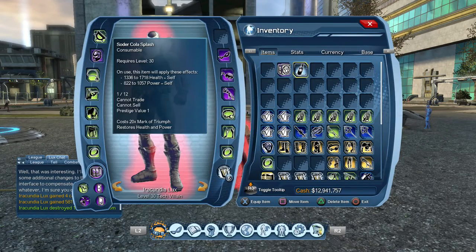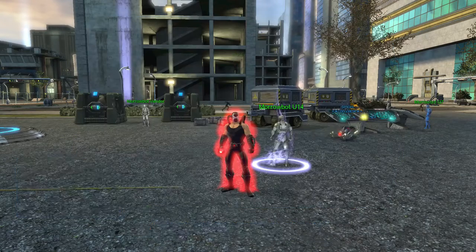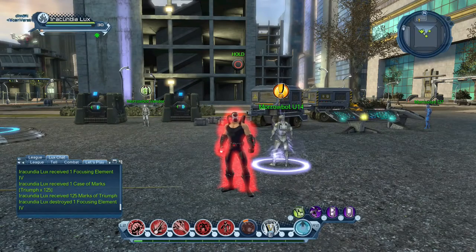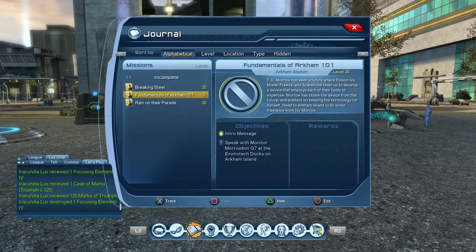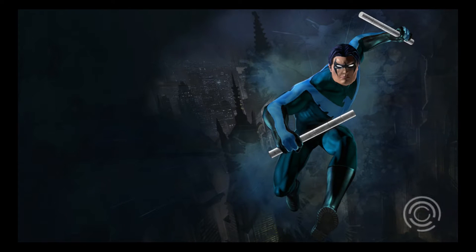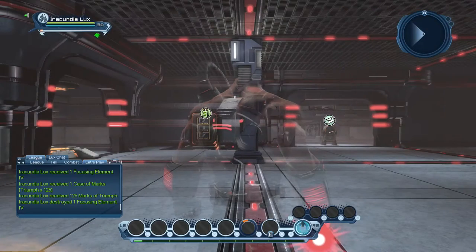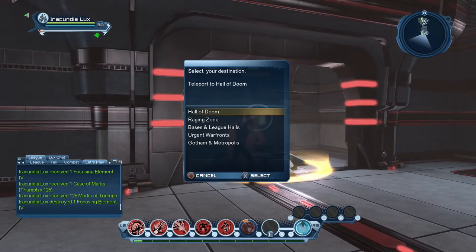And that gives you Sodeco Splash — it's Triumph, so I can delete those and focus on the cores. Let's have a look at the quest: Making Step Fundamentals of Arkham. Walk back to my base. Once you've got these active, just get into the habit of doing these every day.